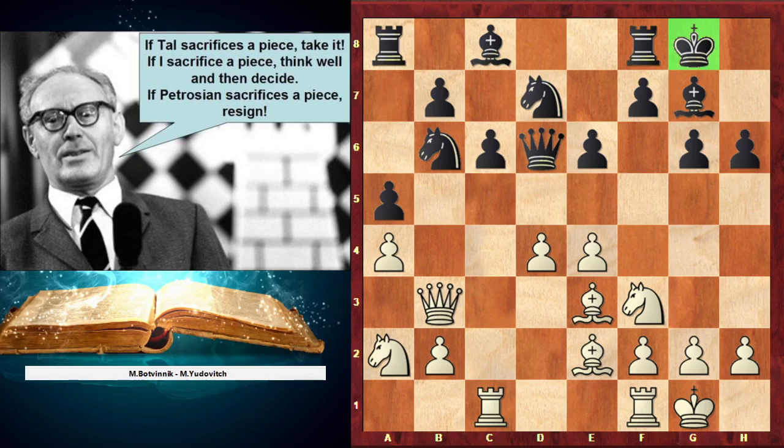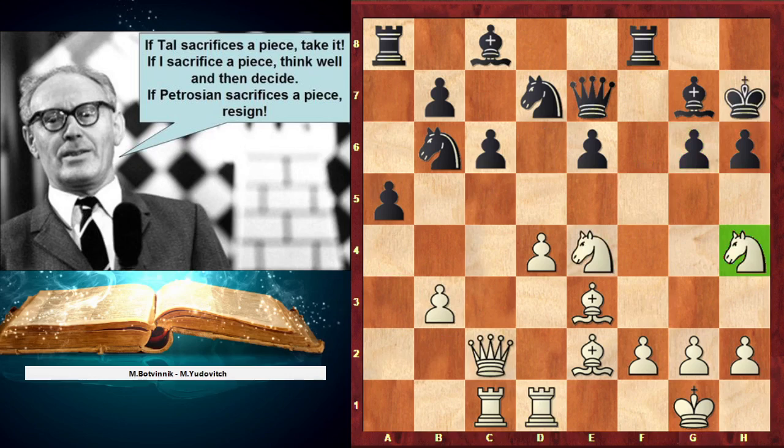In this position, black believes it's the right time to be active and plays the active move F5. But this move is nearly a losing move because black's kingside position is really weak after this move. This is a really good moment to watch what changes when our opponent plays a bad pawn move. At the end of this game you will see a knight on H4, and the answer is of course to take on G6 - everything happened because of the bad F5 move.